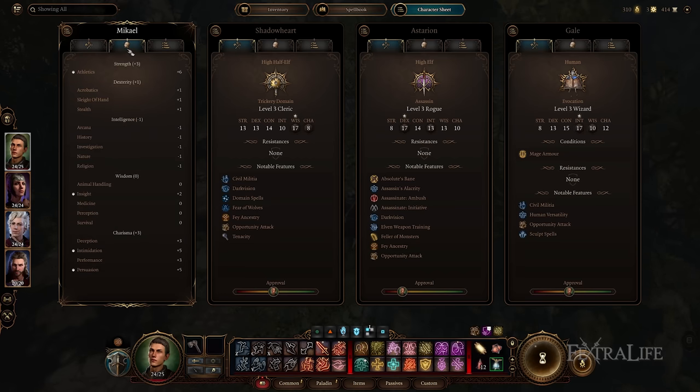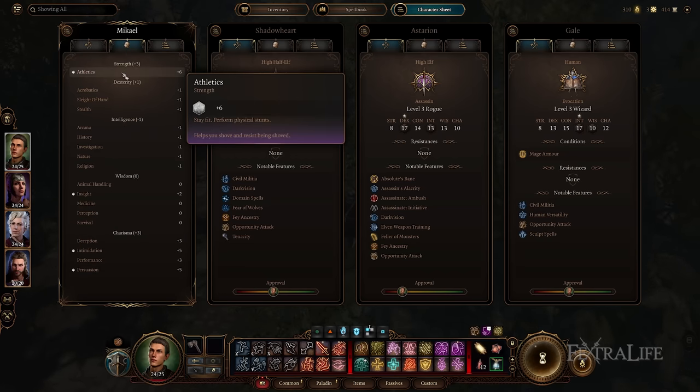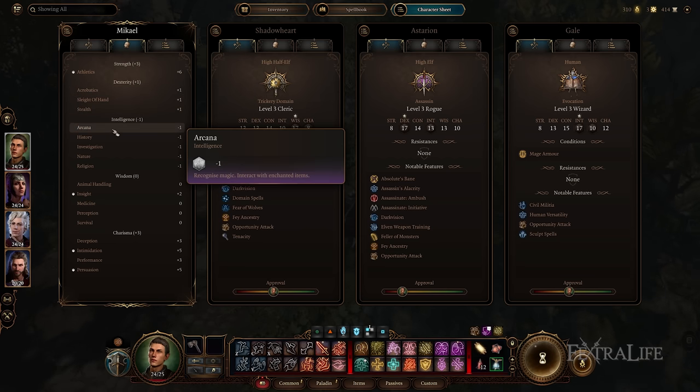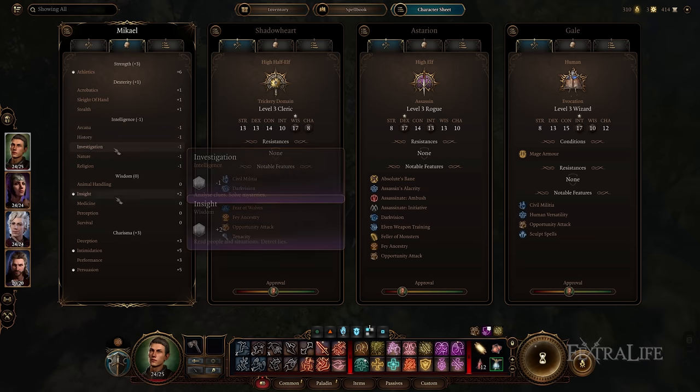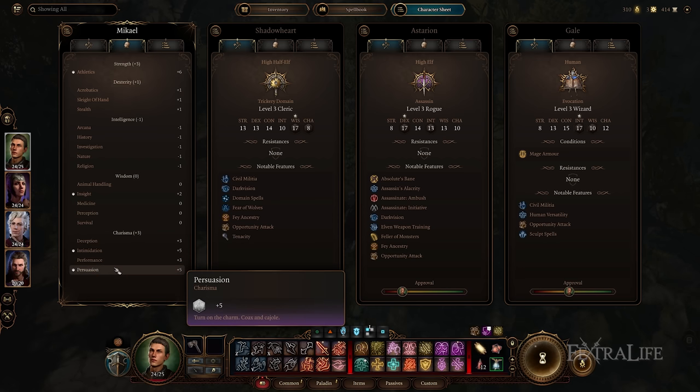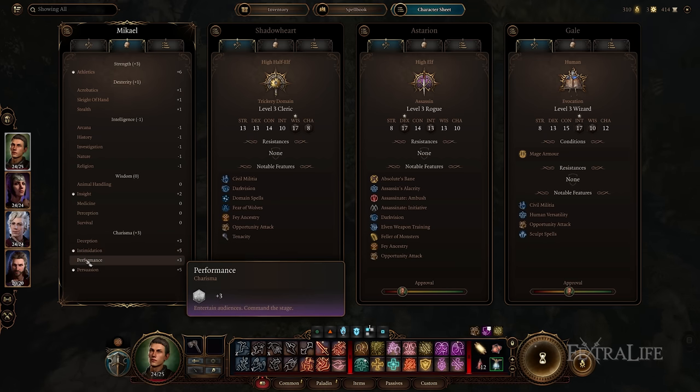The skills tab shows you the bonuses or penalties to each type of skill check for that character, along with your proficiencies, which have a little gray hexagon die next to them. You can see which skills you're proficient with, which ones you succeed at more often, and which ones you should probably avoid on that character.